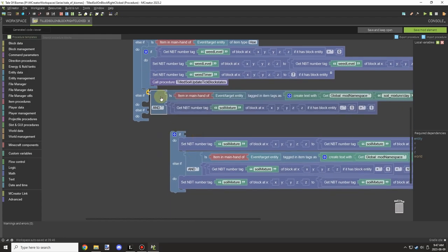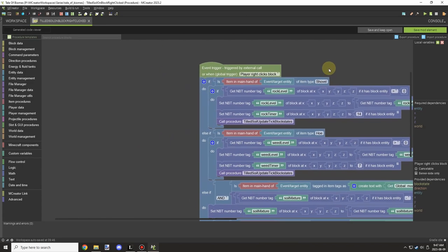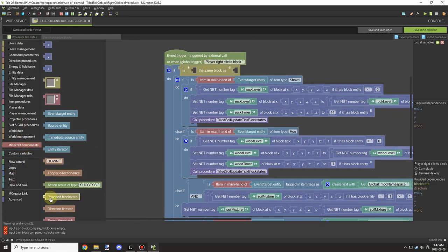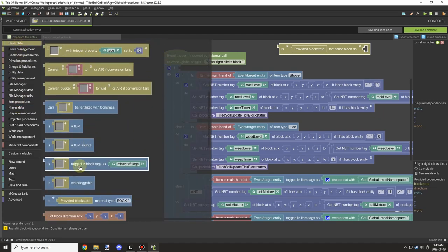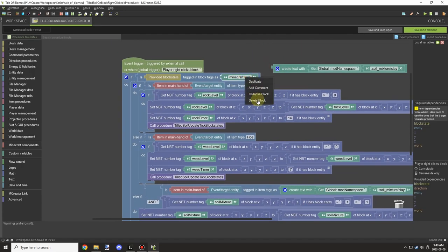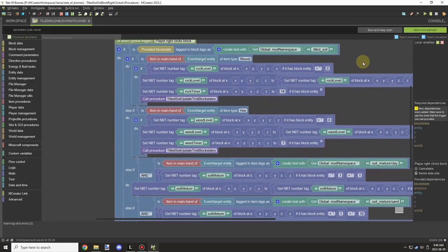I was thinking about the sand block and right-clicking on it, and I think it's best to make this a global trigger. That way we can cancel the event for when sand is placed, so the block isn't placed when we right-click on the soil. We'll have to update the procedures for every tilled soil, but it won't be too hard.